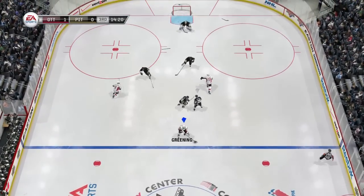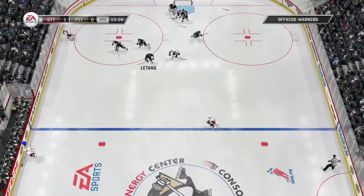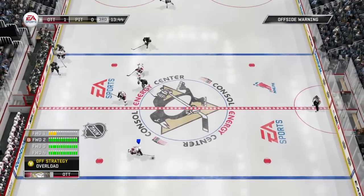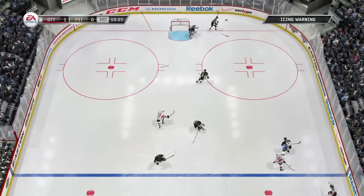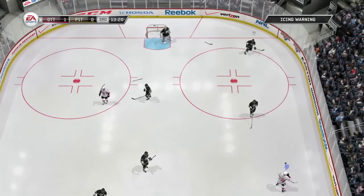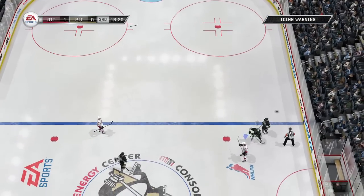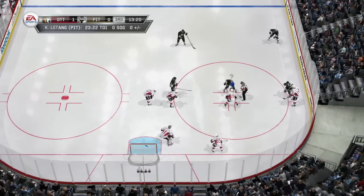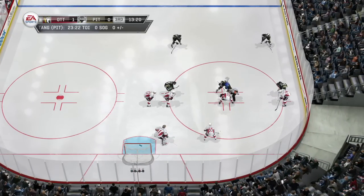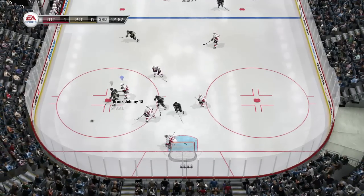Gonchar, Spezza over to Greening cutting up the middle. My profile got erased — and he goes for a line change once we've already entered the zone! That's why you turn on manual line changes, because the computer changes at the worst times. You never see that where a defenseman gains the zone and then goes off for a line change — he'll always wait until they've gained the zone, go off for the quick change, and the other guy comes in. You never gain the zone and then skate back out.